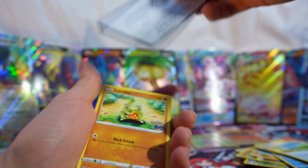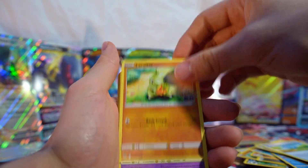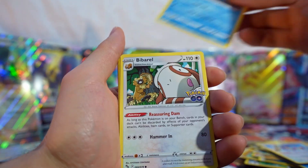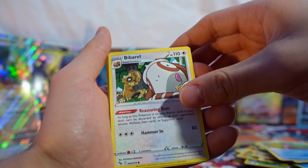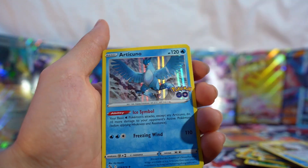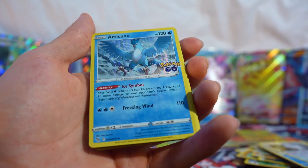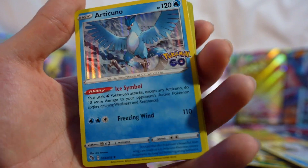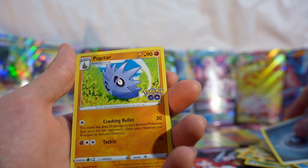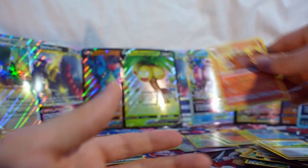Come on! There's the code card. We got Larvitar, Natu, Air Pump - I keep saying that wrong - Slowpoke, Beedrill, Pikachu reverse, not bad, and Articuno hollow. Hollows every pack - am I just really lucky? I think I'm just really lucky. Let's not dig deep into it, let's just chalk it up to luck.